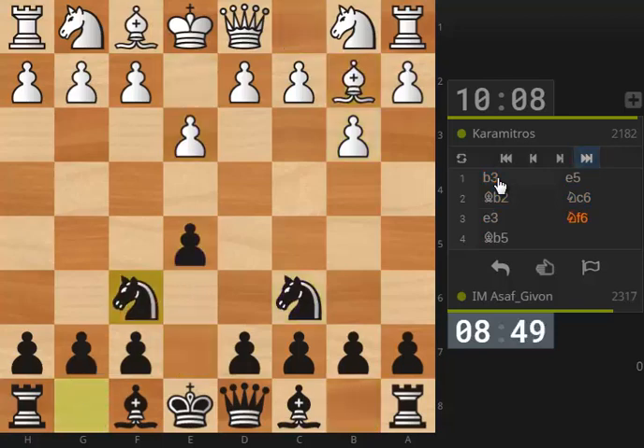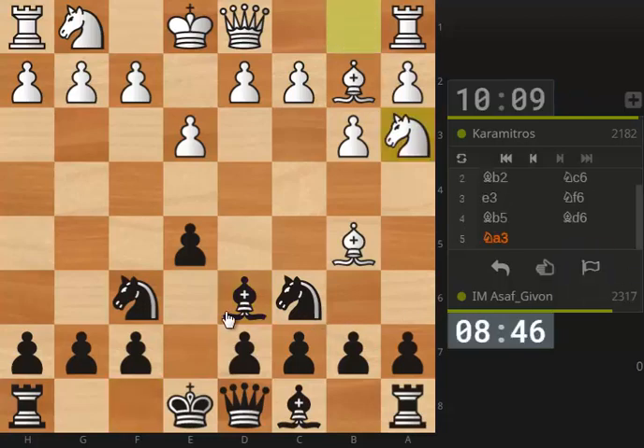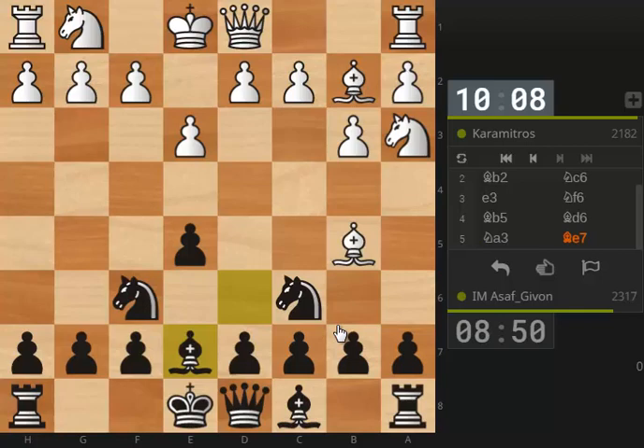So these were the first moves of the game if you wonder how exactly we got into this position. This is now what I believe to be a standard opening position, opening theory. Basically I play the move Bd6 to protect the pawn on e5. But now if white takes on c6 and then takes on e5, he will lose the knight on a3, so I'm not really too bothered about this.